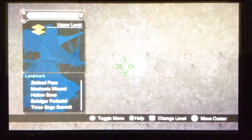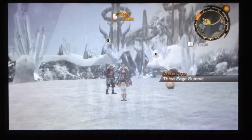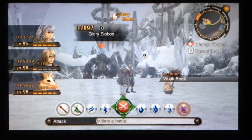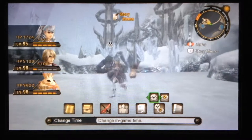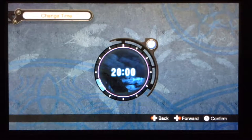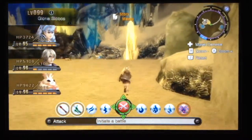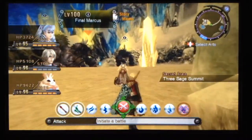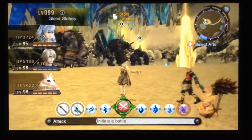We want to go to Valak Mountain. Three of them are here — the weakest one and the strongest two. Three Sage Summit is where you can find Final Marcus, which is the one I'm going after now. Avalanche Abasi can also spawn here, but I'm hoping not to fight him. Final Marcus only spawns at night, I believe. I'm going to stand back a little bit, because I want to make sure I can pull out if needed.